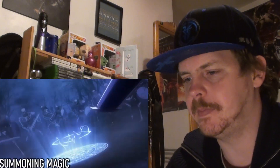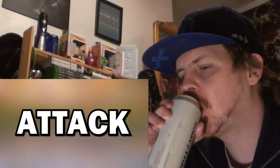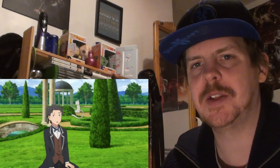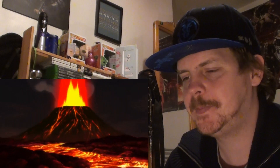There's attack magic for combat, healing magic for treating injuries, and summoning magic to, well, summon. Both attack and healing magic are further divided into what's known as schools — schools being the term for the different subtypes of magic in each camp. Attack magic is split into the four main schools of earth, wind, fire, and water, each allowing for the generation and manipulation of that specific element.